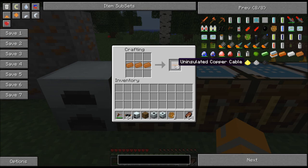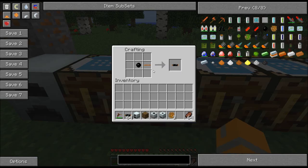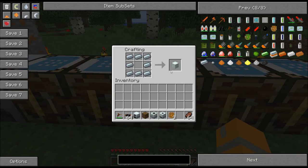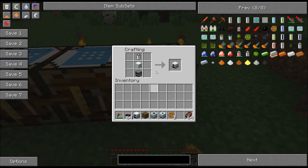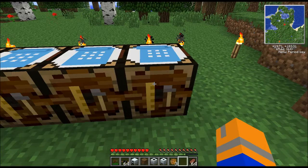Your next thing you're going to need is some copper wiring. Three pieces of copper gets you the uninsulated copper wiring, then add a piece of rubber to each one — you only need one for now. You'll also need a machine block, which requires eight pieces of refined iron in the same pattern as a furnace. Next you're going to need a rechargeable battery: four pieces of tin, two pieces of redstone, and a copper cable. Combine them all together with the RE battery, the machine block, and the furnace to get a generator.